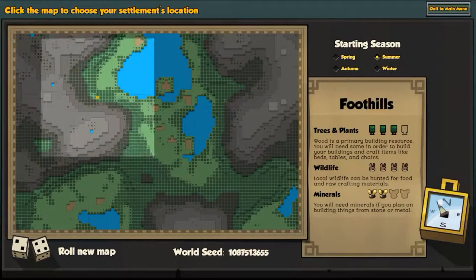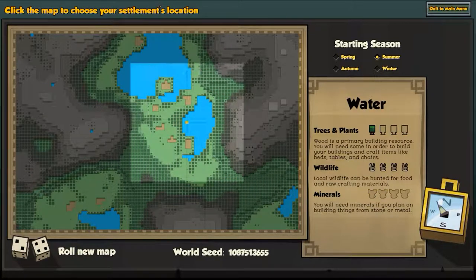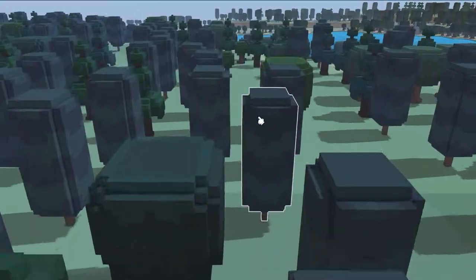We gotta wait for the map. Here's the map - we wanted something with a large forest. Let's roll another map. I finally found one - it's got a mountain next to it, some plains with a nice lake. I don't know if they actually made anything inside the lakes yet, but we're gonna find out.